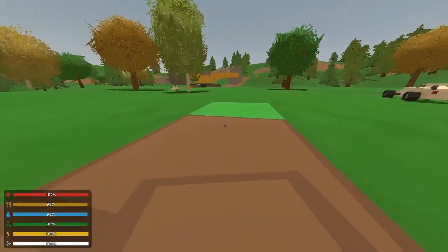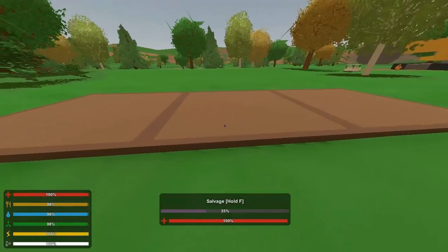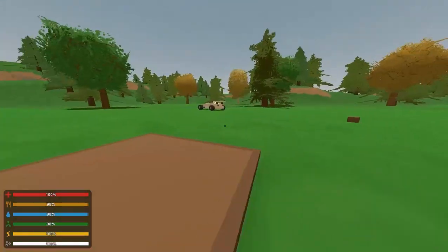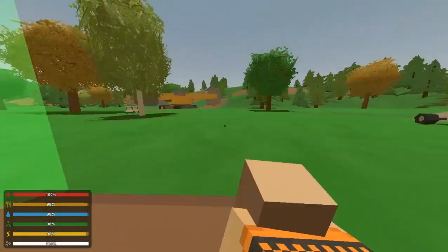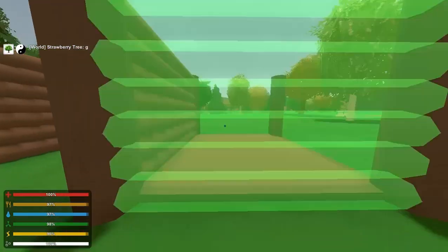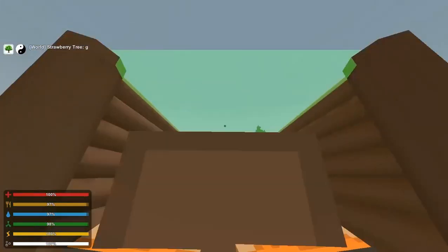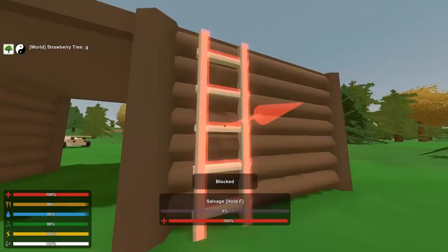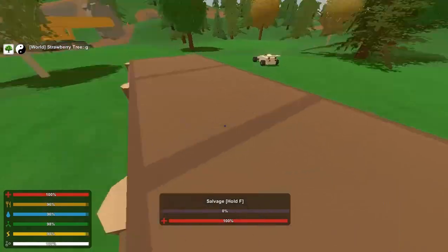And then putting another one, and then another one, and then you can salvage this one. Get some pillars. Get some walls. Make sure to put some roofs on. This is how it should look at this stage.